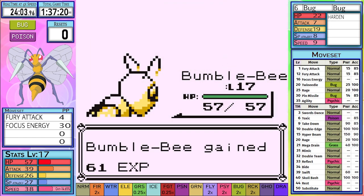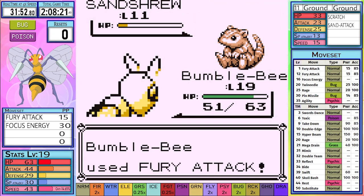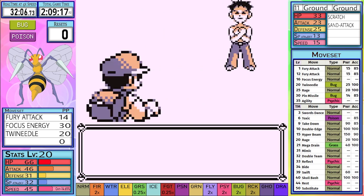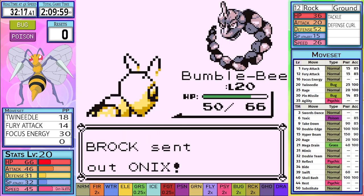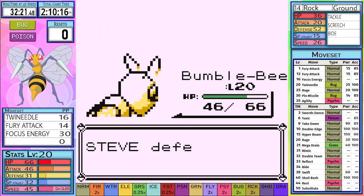After nearly 31 minutes of straight training, I finally achieve level 20, and this Brock battle goes from relying on luck to quite easy. Geodude takes two uses of Twin Needle. Onix also goes down after just two uses of Twin Needle, obtaining the Boulder Badge.